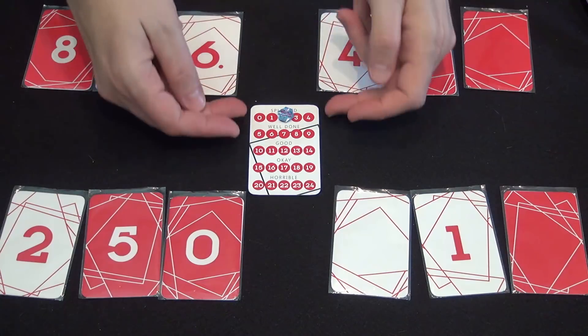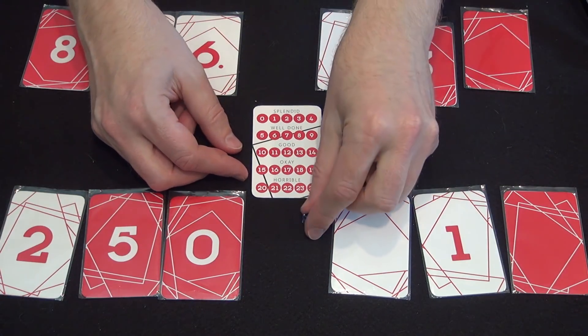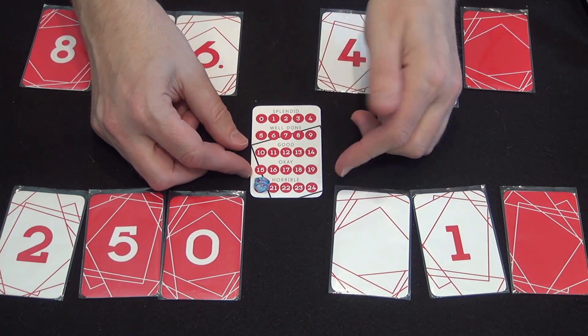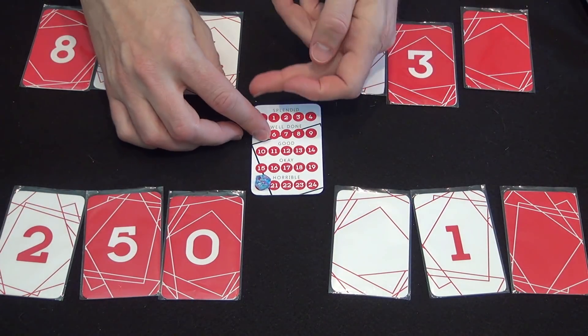This player with six, seven, eight thinks they're super clever by getting their cards in order, and now we're going to work to get everything else in order. But on a turn, you must swap something — and that means that six, seven, eight is going to be destroyed once that player takes their turn. You continue taking turns, tracking them on the board here. Ideally you don't take more than 24 turns, because if you do, you fail. If you take only 20 to 24 turns, you're just horrible instead of a failure. The rating tiers go: good, well done, splendid.